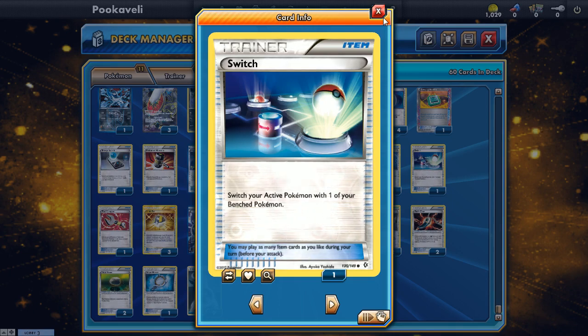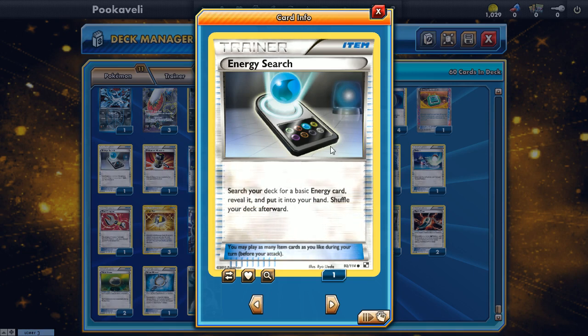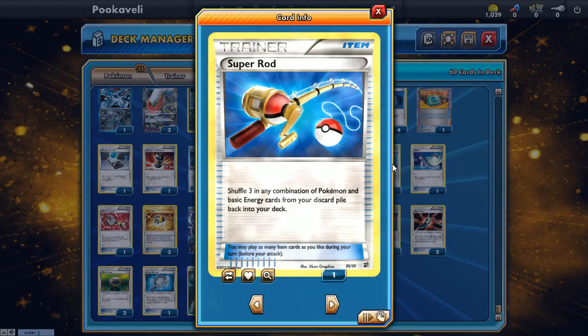Other standard items include a Switch in case you get put to sleep or poisoned, and an Energy Search to find a basic energy — nice because you can Junk Hunt for it. We also have Super Rod to shuffle three Pokémon or basic energy back into the deck. This is actually very useful since we run Bicycle, Random Receiver, and Juniper — we can draw through the deck very quickly — and Super Rod prevents decking out, which is a bad way to lose.